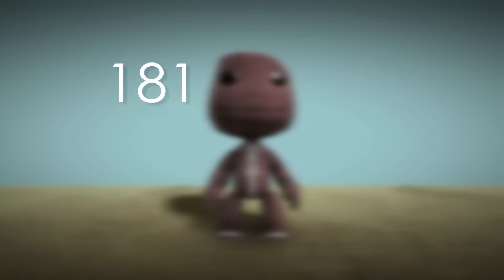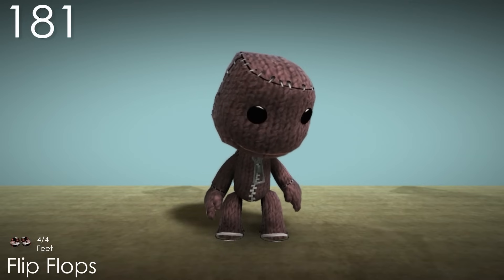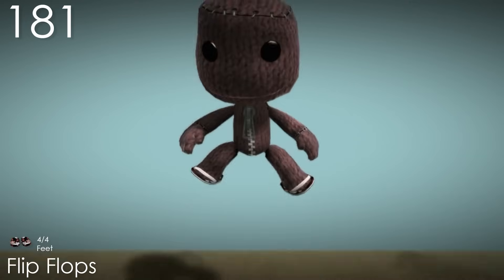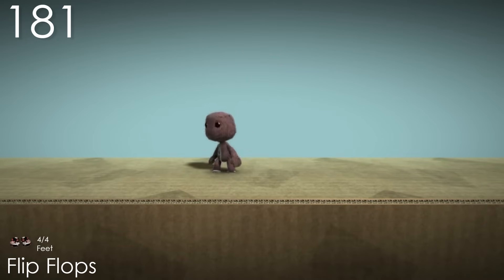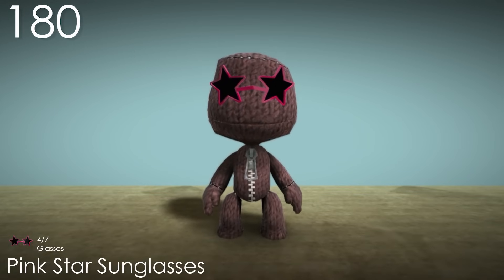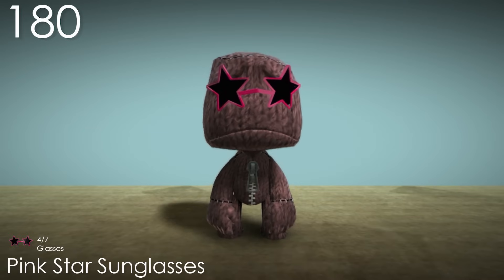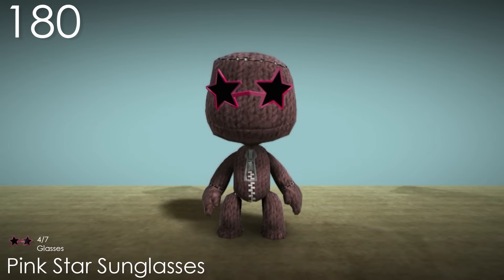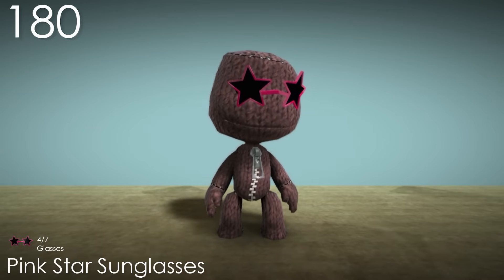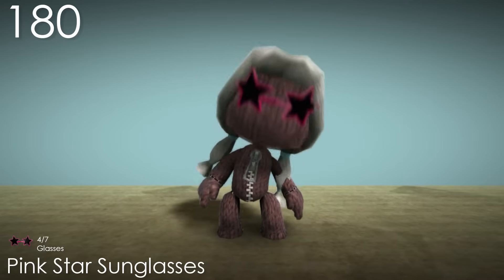Number 181: Flip Flops. The only pair of shoes that show both in the icon, where a floral design can be seen — which is totally hidden when you equip the costume. I like the idea, as it is unique, it's just the same as the monocle where they're a bit too hard to see. Number 180: Pink Star Sunglasses. On their own, these glasses look really awkward in my opinion. They look weirdly small compared to all the other glasses, which is disappointing because I didn't remember them this way and it's a unique design. It's only when you add hair or something that it starts to look kind of cool.